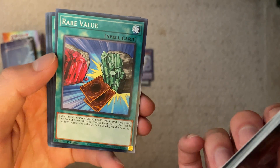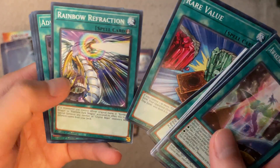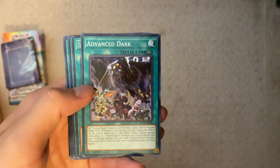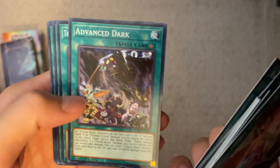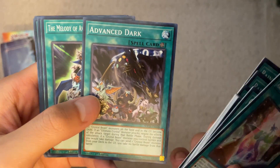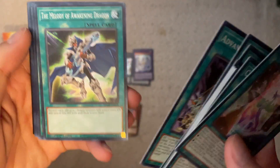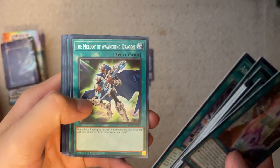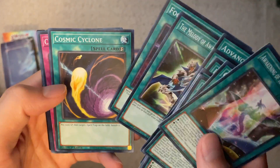Rainbow Refraction — that's new. Advanced Dark — this was a secret rare or ultimate rare on original release, so it's cool to see here. I don't know why I'd play it over Ancient City since Ancient City is so cool. Melody of Awakening Dragons — I never thought I'd see that in a Crystal Beast deck, but I guess it fits now. Foolish Burial Goods — good reprint. Cosmic Cyclone — another good reprint.